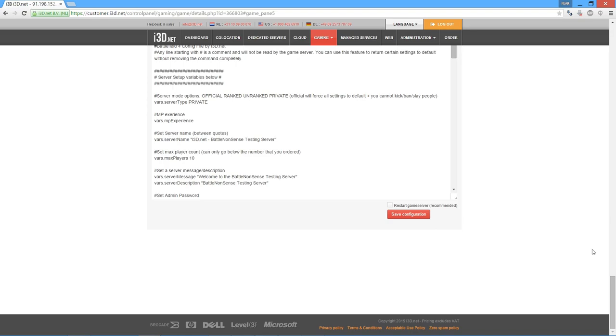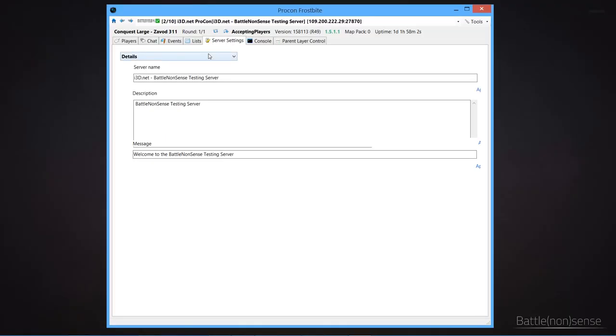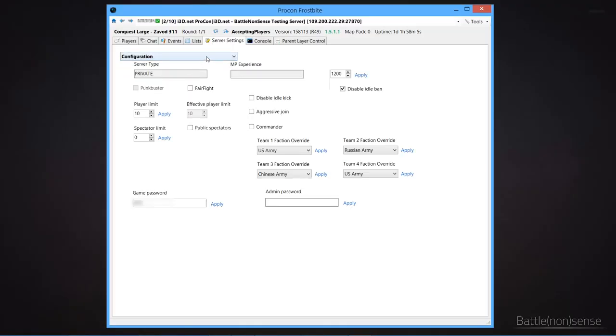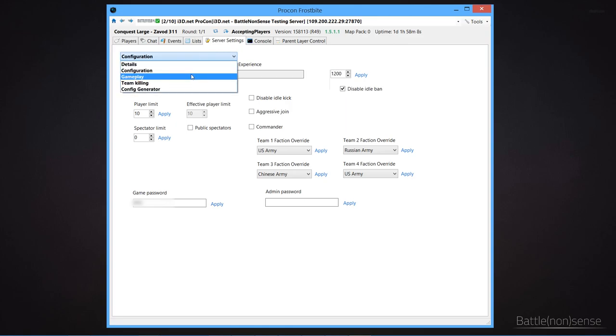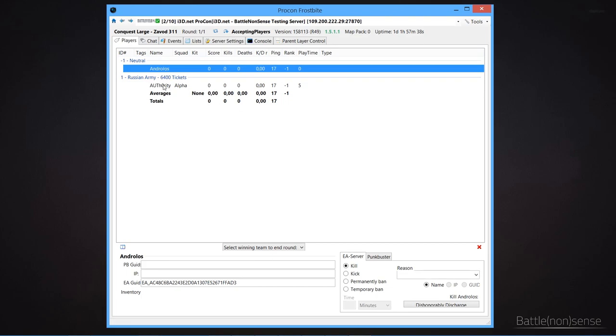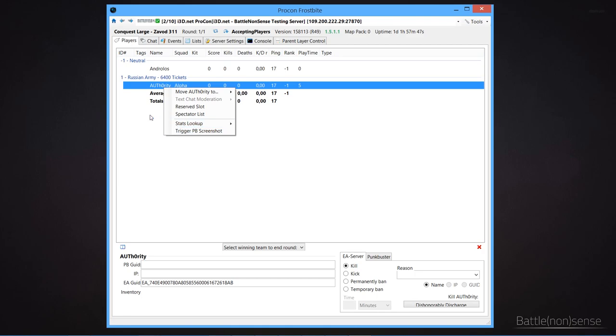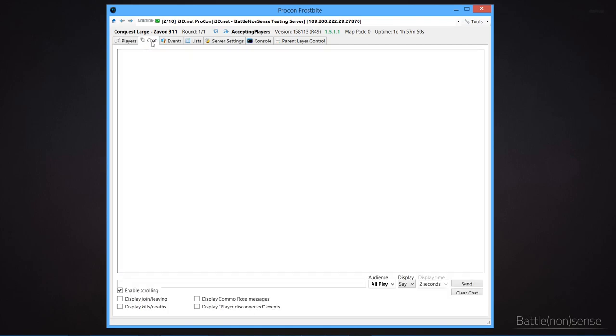Now how about Procon? This here is the Procon layer for our server, which is in control of my game server. If I want to use my local installation of Procon to make changes, I need to connect to that Procon layer. Inside Procon we have a lot of additional options not exposed in the config editor from i3d, allowing us to further tweak the configuration. Here we can also directly move, kick and ban players, restart the current map, load the next map, change the map rotation, and a lot more. I can even select the factions playing on the map, so I can have the US fight against the US, or the Russians versus the Russians. One of the most exciting features of Procon is its plugin support.